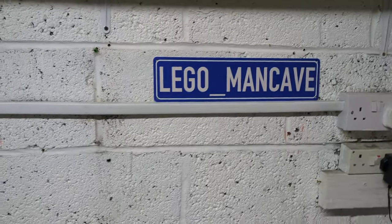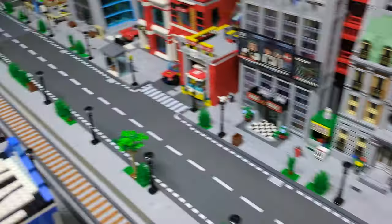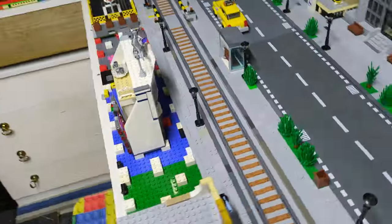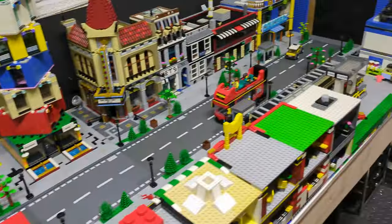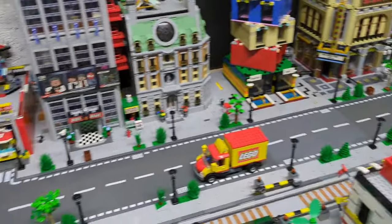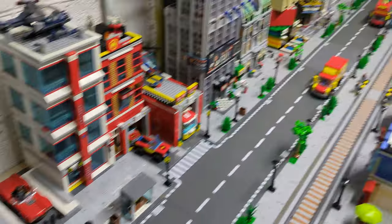In the last video we saw Rainbow Hotel and Chris's chipper. We also got all the street lights done and paved the new road plates, so everything's looking a hell of a lot better there.